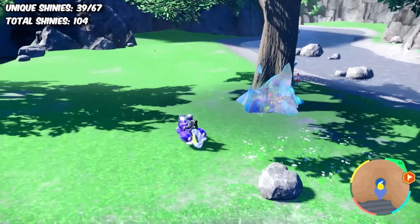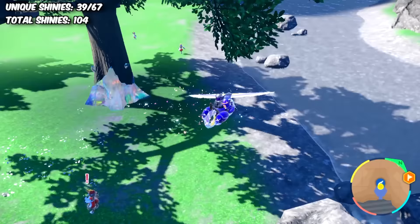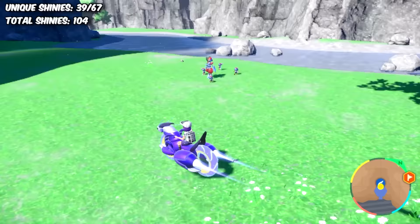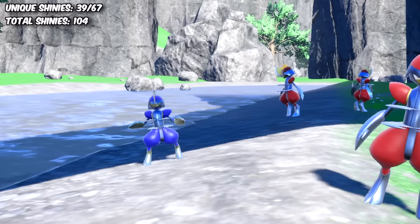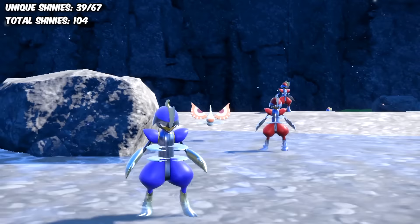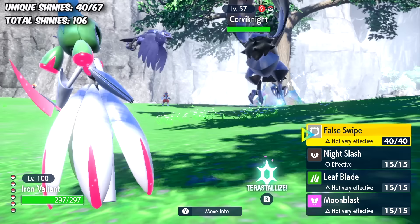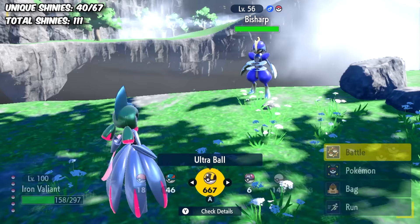Anyways, back to hunting shiny Pawniard. Pawniard was unexpectedly a pretty difficult target because even with dark-type encounter boosts, Bisharp would spawn way more commonly, seeing as Pawniard would only spawn in the rarer clutters. After an hour and a half of searching, we unfortunately got a shiny Bisharp instead of his pre-evolution. Yes, it's a new one and a great one at that, but seeing as you can't de-evolve Pokémon, the hunt was still on. Then came another shiny Corviknight, then another Golduck, then another Floatzel, followed by another three shiny Bisharp.